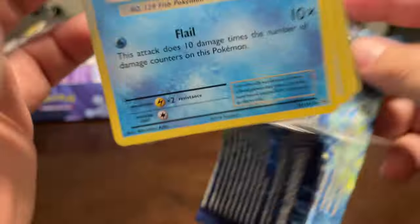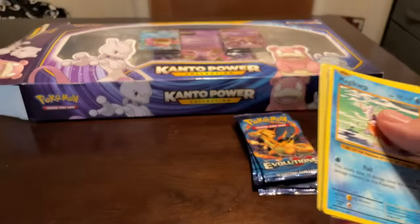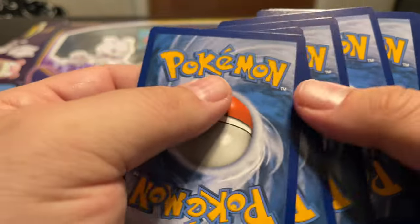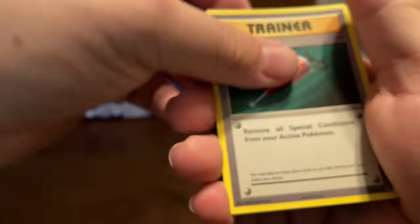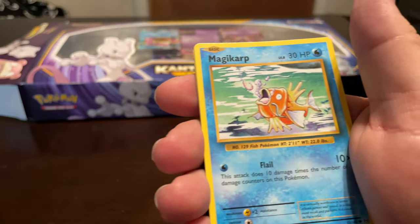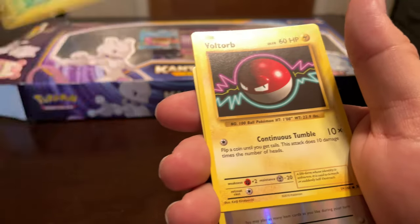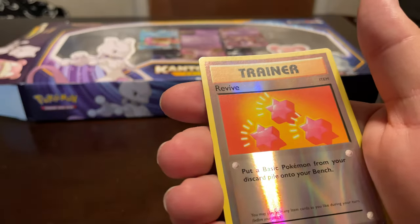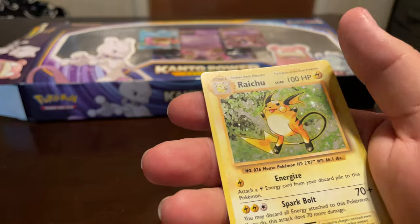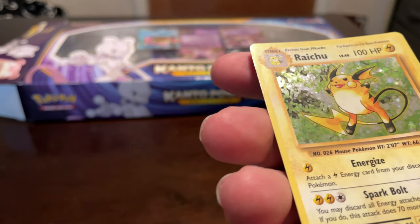Nothing so far. I'm doing a couple videos today. I haven't really hit much of anything. I've got a lot of product that hasn't had very good hits in it. Charizard Spirit Link, Magikarp, Seal, Poliwag, Tangela, Voltorb, Revive Energy — I think that's the first one — and then there's a Raichu Holo with beautiful print lines right through it.